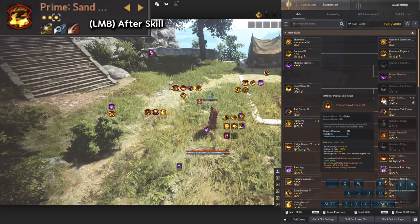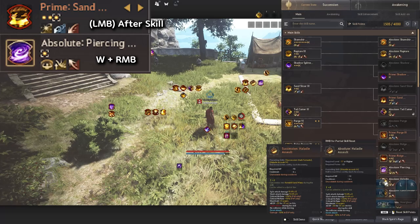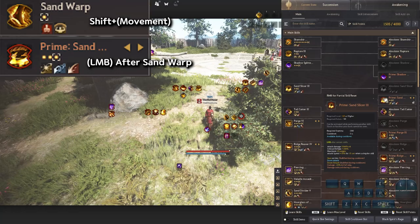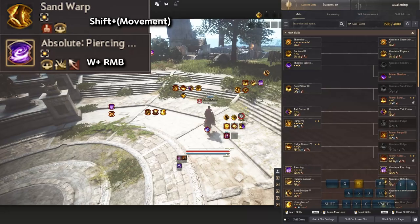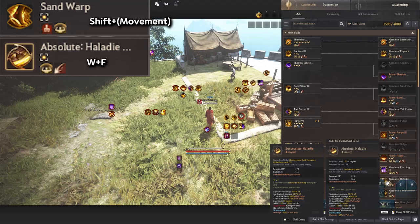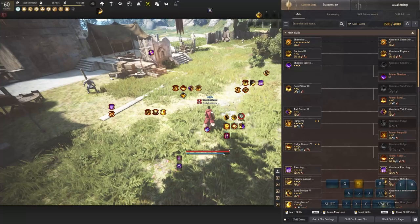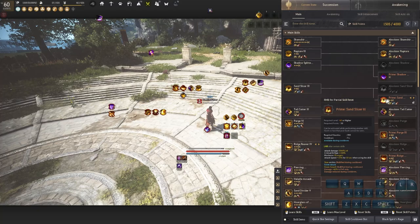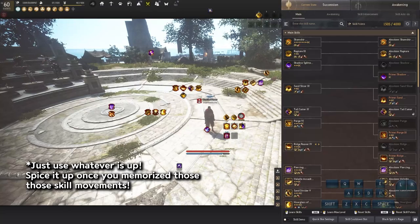Next we'll talk about Prime Sand Slicer, Piercing Tornado (WRNB), and Halady Assault (WF). What we want to do is use Sand Warp and then chain into one of those abilities. For example: Sand Warp then Sand Slicer (LMB+RMB), or Sand Warp then Piercing Tornado (WRNB), or Sand Warp then Halady Assault (WF). It doesn't really matter which order — just watch your cooldowns and use whatever is available.